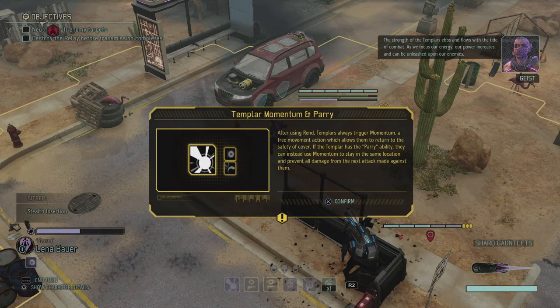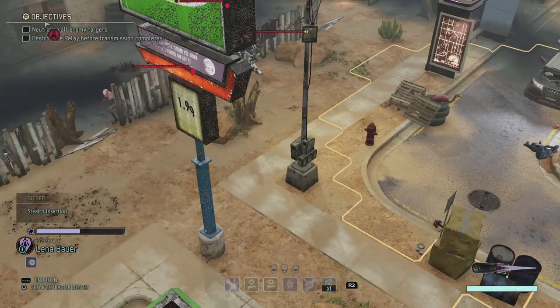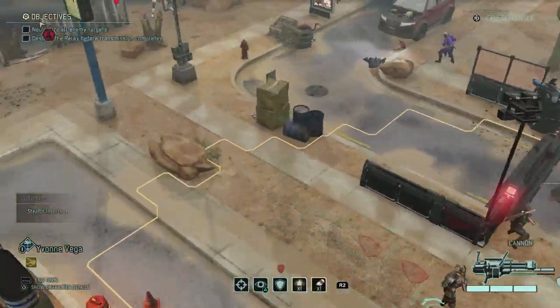The strength of the Templars ebbs and flows with the tide of combat. As we focus our energy, our power increases and can be unleashed upon our enemies. After using rend, Templars always trigger momentum — a free movement action which allows them to return to the safety of cover. If the Templar has a parry ability, they can instead use momentum to stay in the same location and prevent all damage from the next attack made against them. That is actually really cool. So I still have one more movement action — that focuses on movement, I can't keep stringing attacks along like this.